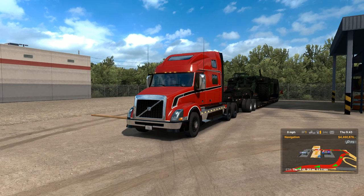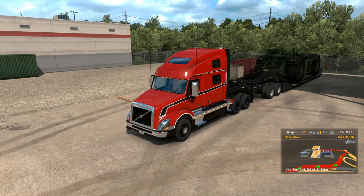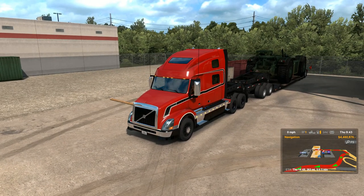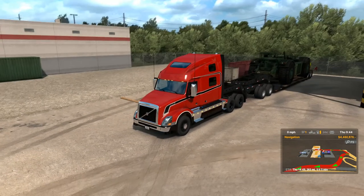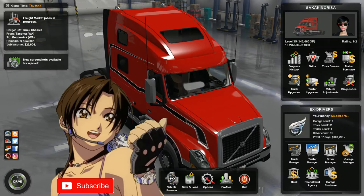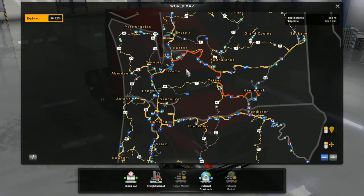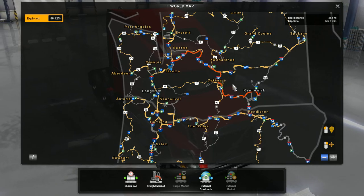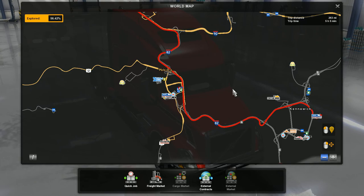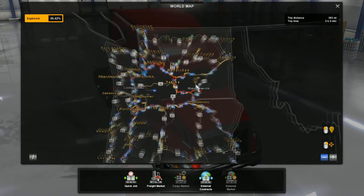Hello again ladies and gentlemen, Saka here and welcome back to another episode of American Truck Simulator. We just have a few cities to go visit in Washington. This little guy right here that looks like something out of the military, we are hauling it to Kennewick today. Looking at our world map and our route, it's the lift truck chassis. We'll be going up the 5 or the 405, down to the 90, down the 82, passing through Yakima, and ending up at the rail yard of Kennewick.